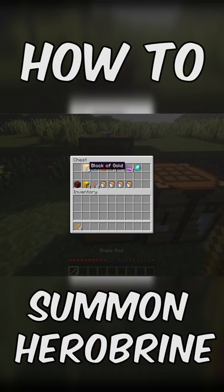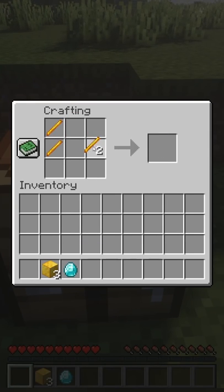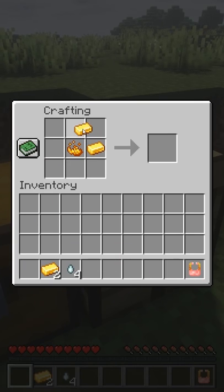How to summon Herobrine in Minecraft. You must first build the altar of Herobrine using blaze rods, gold blocks, and a diamond. Using blaze powder, gold ingots, and a ghast tear, you will make the cursed dust.